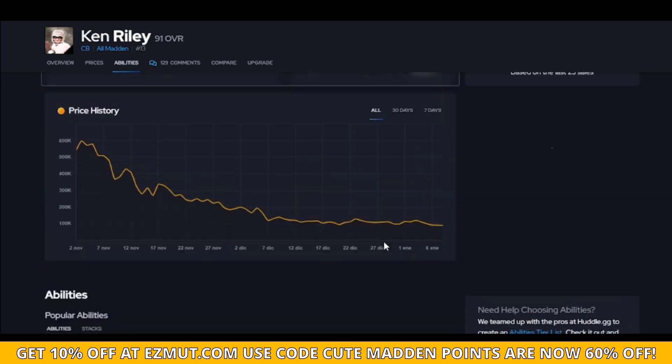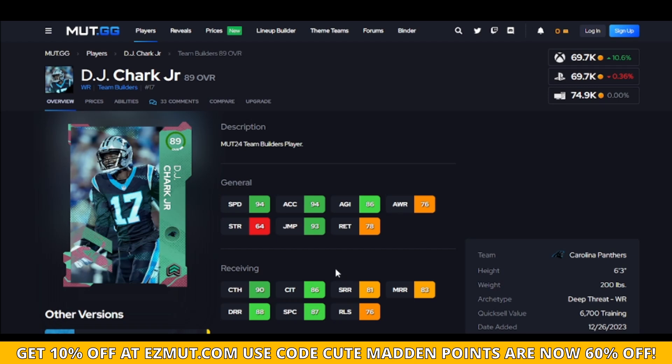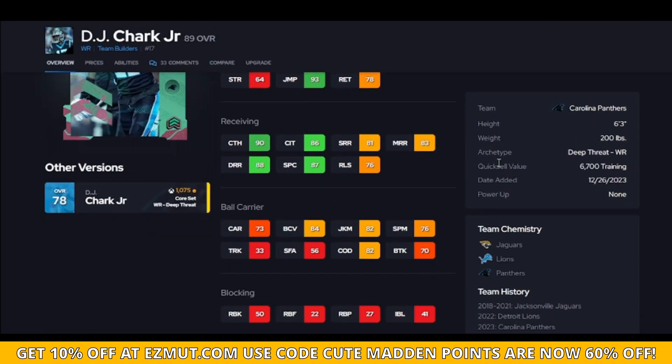DJ at 94 speed for under 70k is just insane — even as a kick returner this has to be your guy. Put him in the slot, hopefully he gets matched up on a third cornerback that's a bit slower, put him on a streak and watch him run. Throw a screen pass to him or put him on a drag. I would not put him in a route running situation — his route running isn't great — but on a straight line he's absolutely worth the price.